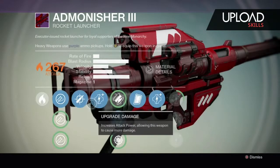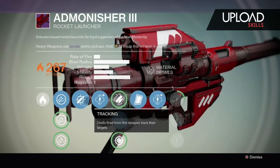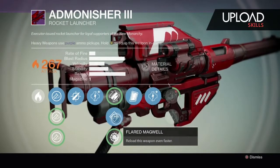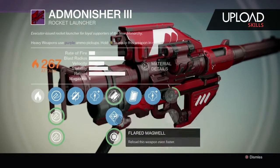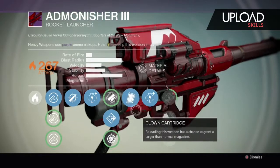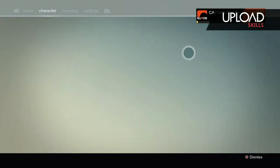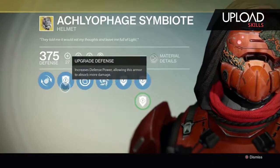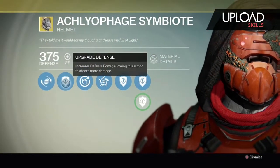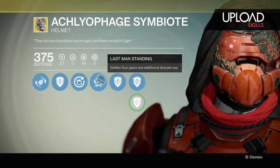The Admonisher III — I love this rocket launcher. It has Tracking: basically when I aim down the sights and wait a split second, the rocket will follow the bad guy. So if he ducks around a corner, the rocket will kind of follow him. I also got the Symbiote helmet, which gives me that fourth shot on the Golden Gun — I really like this helmet.